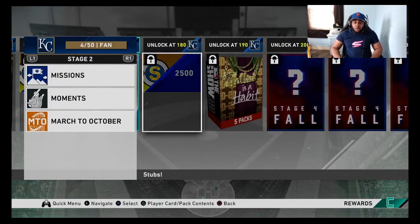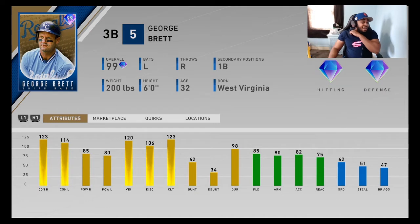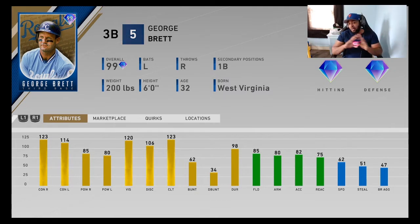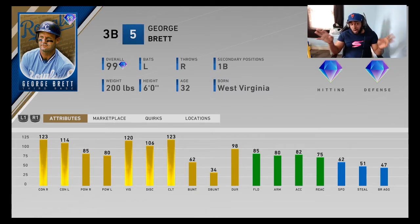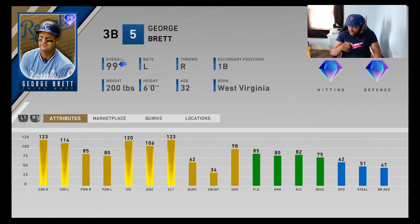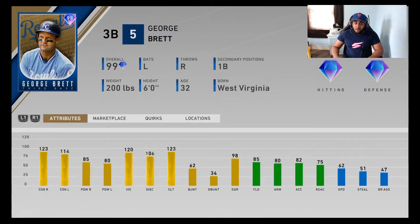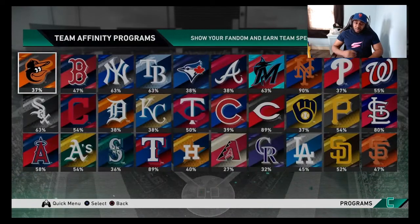Royals Stage 3 is George Brett. This card looks a lot like his card last year — that card slapped as a 99 overall. He's got a little more power: 85 and 80 on both sides, so perfect perfects should get out. 123 contact, 114 contact against left, high vision, solid defense at 85. Really good card at third base, but not the best third baseman out of these cards — we already had that discussion. He's definitely cheaper than Schmidt. I think Chipper is better, but that's just me.